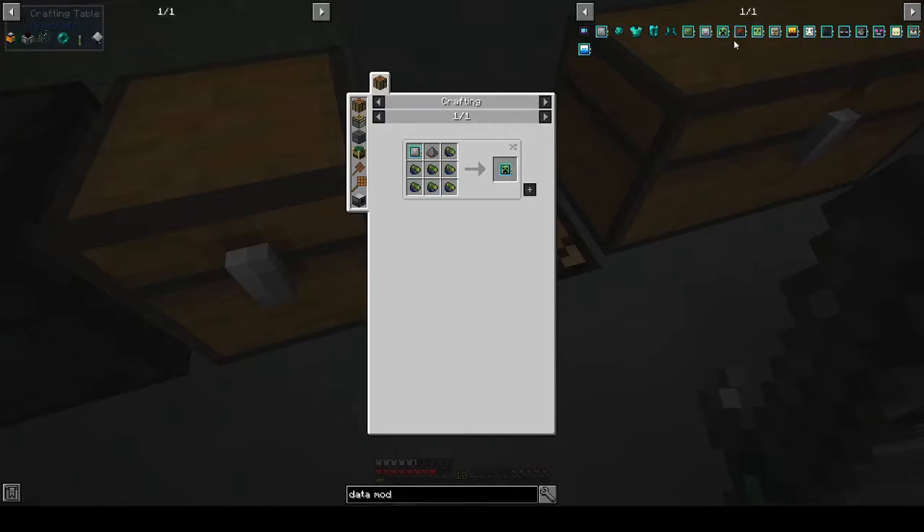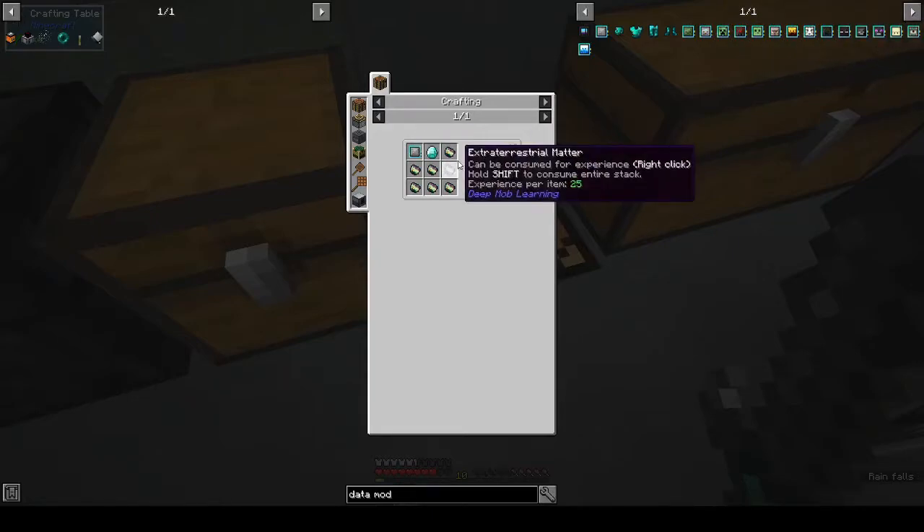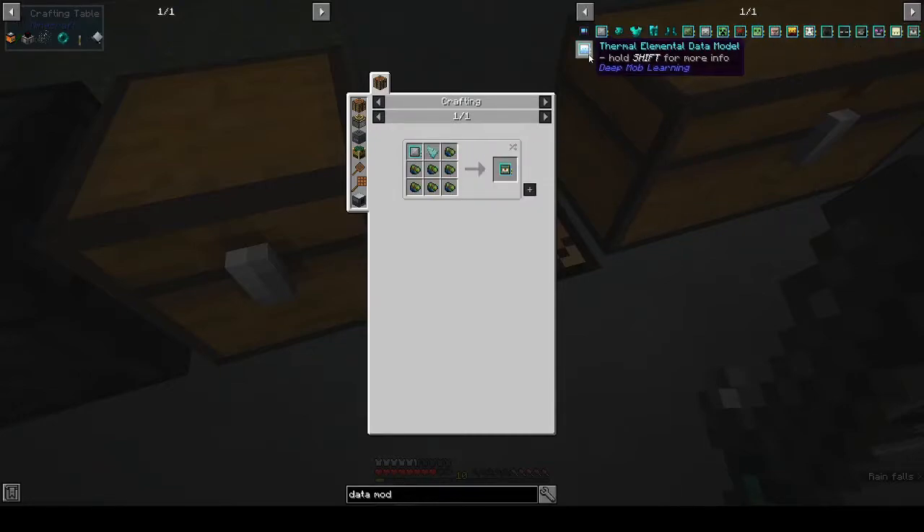At the moment we can do zombie, skeleton, slime — we can't do spider, witch, or blaze. Oh, they have a ghast one as well, that's nice. There's even an Ender Dragon — extraterrestrial matter! And a guardian and thermal elemental. So we can do zombie, skeletons, and slimes.